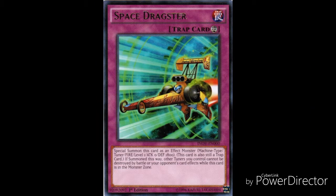The number 4 spot goes to Space Dragster. Space Dragster lets you special summon this card as an effect monster — Machine type, Tuner, Fire, Level 1, Attack 0, Defense 1800 — and this card is also still a trap card. If summoned this way, other tuners you control cannot be destroyed by battle or your opponent's card effects while this card is in the monster zone. So not only is this a tuner monster you can use for synchro summons, but it also protects your other tuners from being destroyed, ensuring they stay on the field to continue your synchro plays.